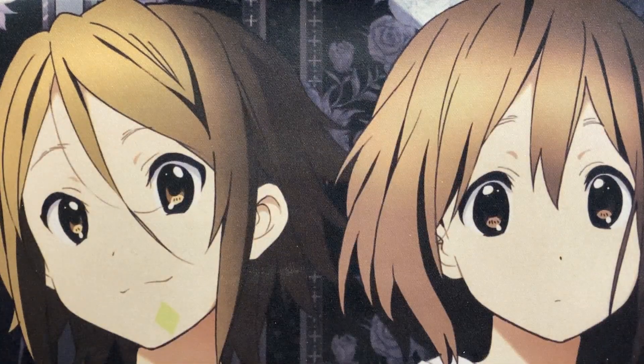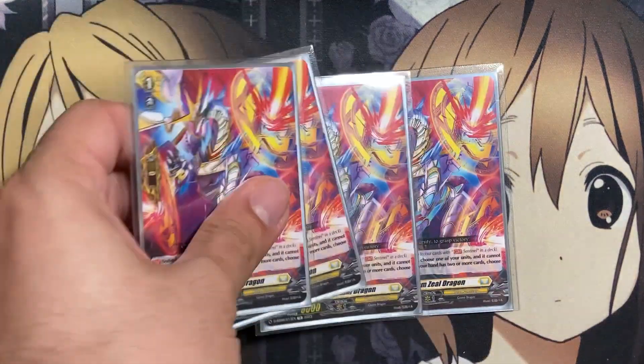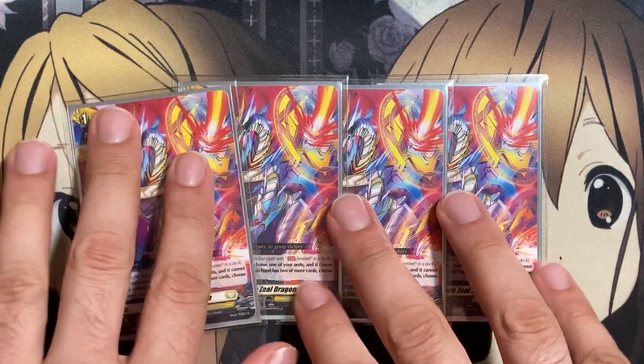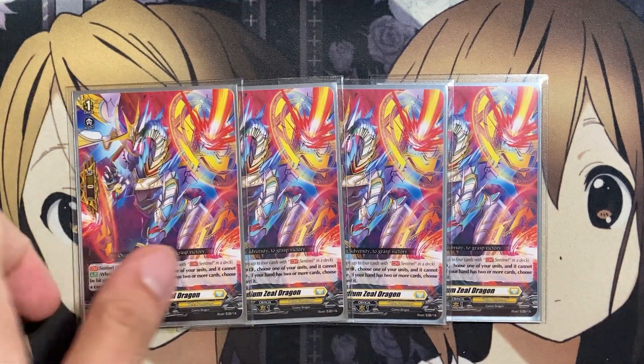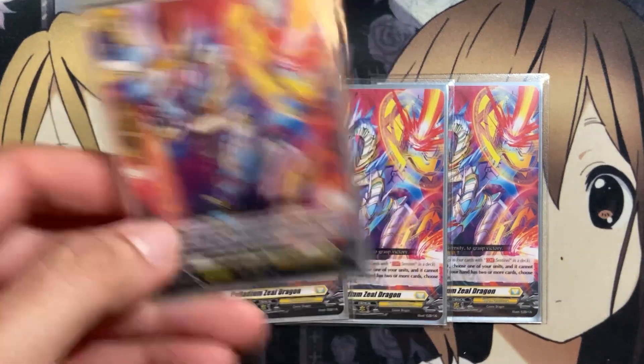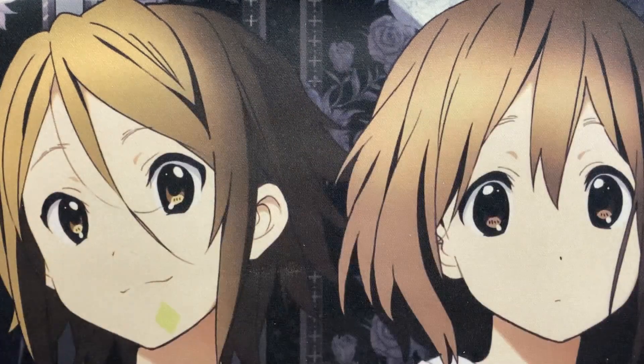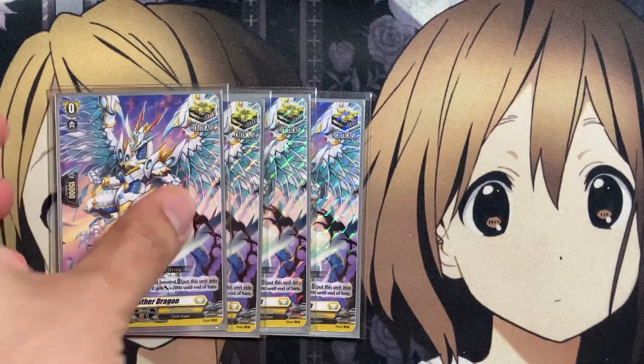Four copies of Palladium Zeal Dragon as the sentinel of choice. If you wanted to run Elementaria Sanctitude in the deck, you can drop one copy of Palladium Zeal Dragon for the last spot for that blitz order.